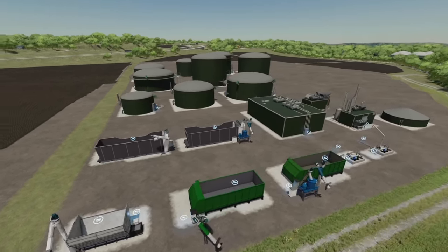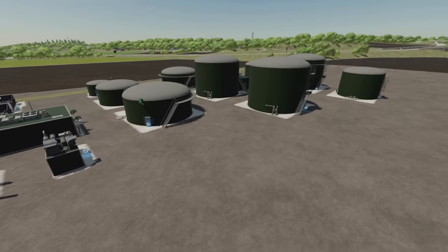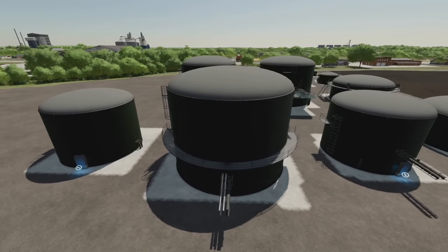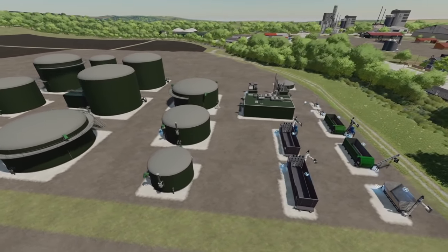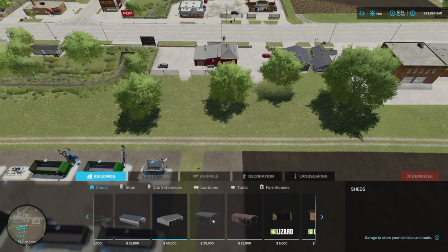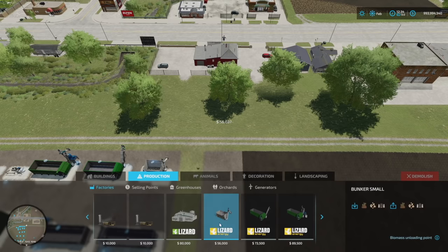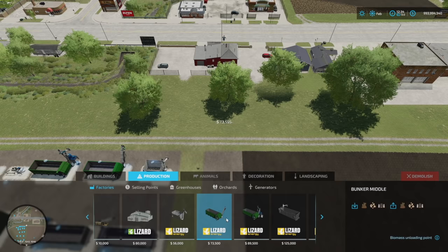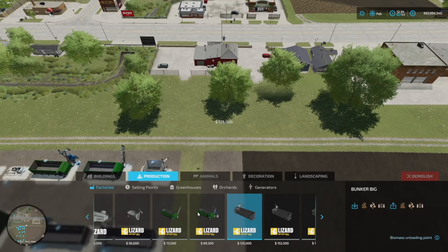Here's a big one — the Modular BGA System from Caster Mining or DS Agrar Service. We've talked about this in the FS news. This allows you to custom build your own BGA with individual pieces. Going into production, factories, you can see the Lizard Energy brand. We've got small, middle, and big bunkers, a bio grinder for whole sugar beets, fermenters, and more.